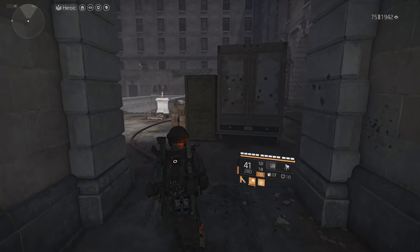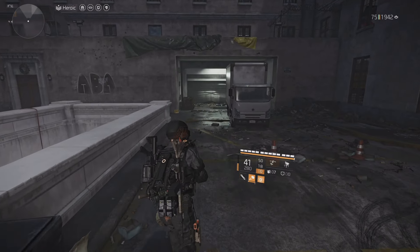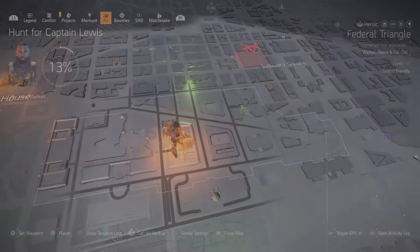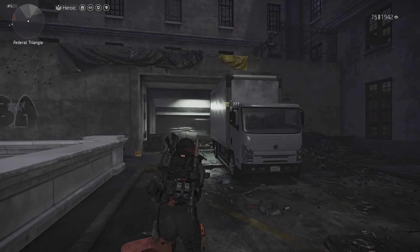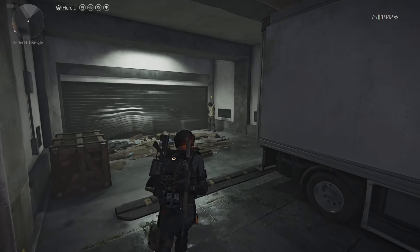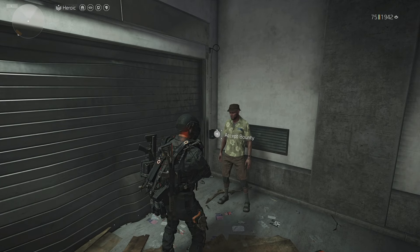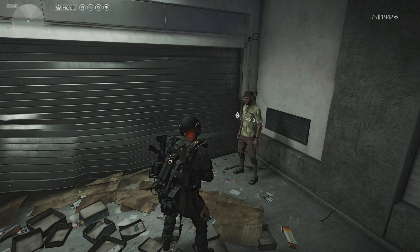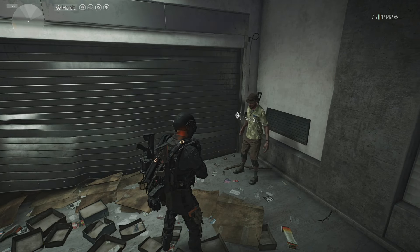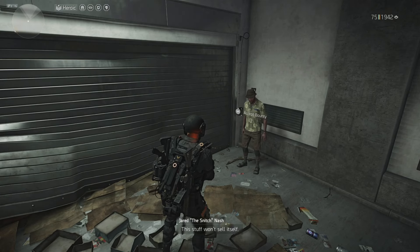A lot of you guys ask about the snitch and how to find him, because you want to know where the gun runner is. Once you find the snitch, you'll see the shopping cart on your map, and that's how you know where Casey is. This is what the snitch looks like — this is the guy you're looking for at all times. I usually look at two locations, and if I can't find him there, I head over to my secret weapon.